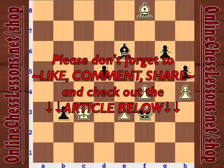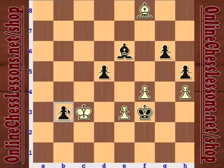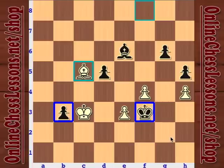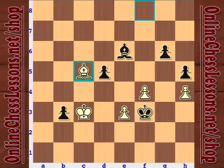Black is up a pawn, black has a passed pawn on b3, and black has a much more active king — a lot of factors. White starts off with bishop c5, trying to maintain his pawn. With the passed pawn, an extra pawn, and the more active king, black is doing very well, but it's opposite colored bishops, which means the chances of a draw have skyrocketed.